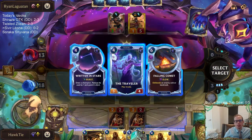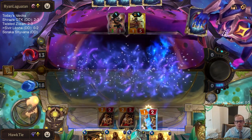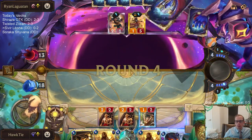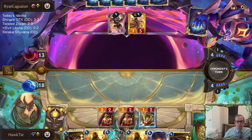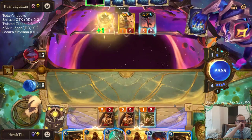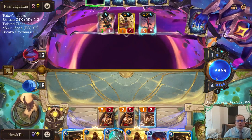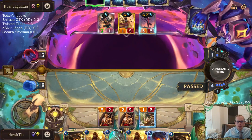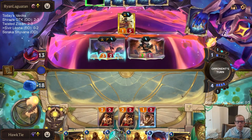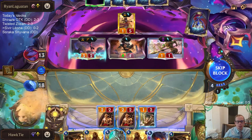Either Falling Comet for Azir, or Traveler to get another Celestial card. I'll take Falling Comet for Azir. Inspiring Marshal - another good target for Falling Comet. Passing here... That's not what I was expecting at all. I was expecting them to play Flawless Duet to have more damage.